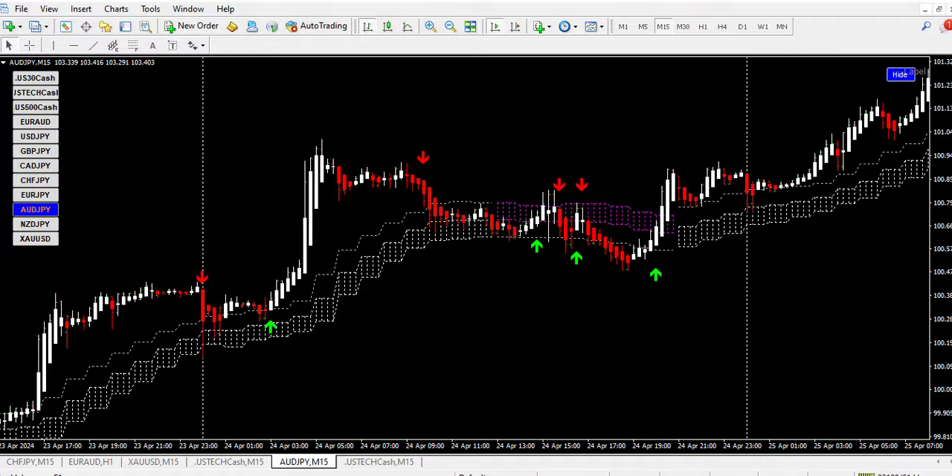You can check the history. We have this change to magenta color here — we have the arrow here, so you can place your trade here. This is another point to enter, and here is another point to enter, up until here where we have a buy signal. Here is a continuation. Some signals here are invalid, and that is why I combined two indicators together to give us a winning trade.